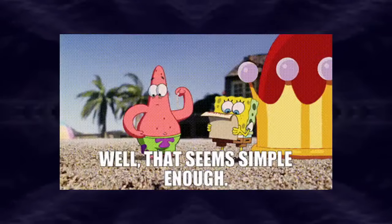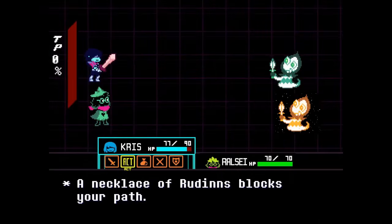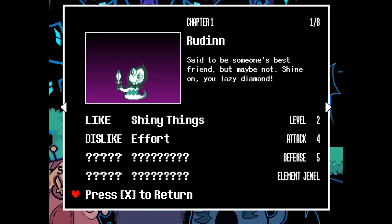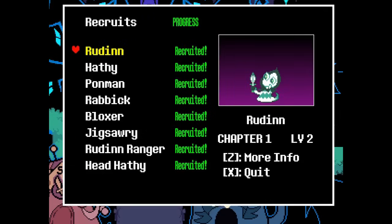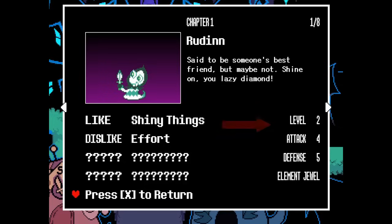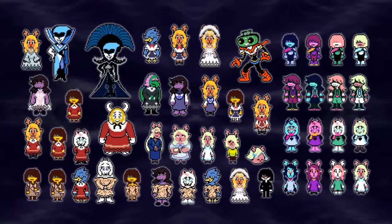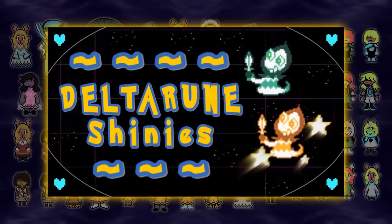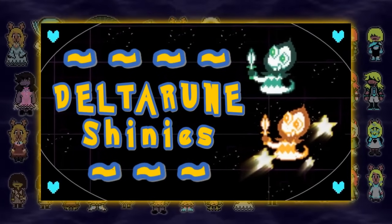It's a pretty simple mechanic to introduce — just add a low percentage chance to swap out a color palette, and it would add some fun replayability to the game. They've already got a lot of Pokemon-style mechanics, what with us collecting Darkners for our castle town. They even have stat screens and elemental types, just like Pokemon. I loved doing sprite art, and this sounded like a fun project, so I decided to take it upon myself to make my very own Shinies for Deltarune Chapter 1.